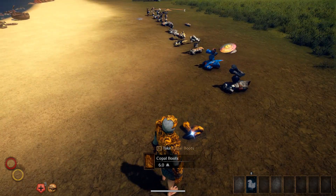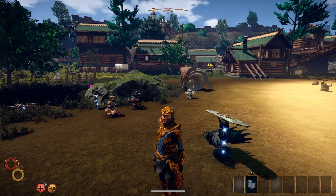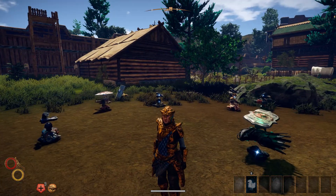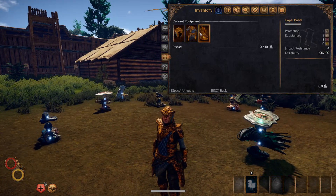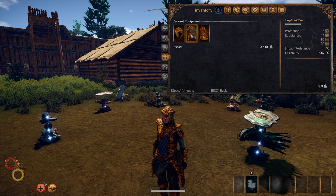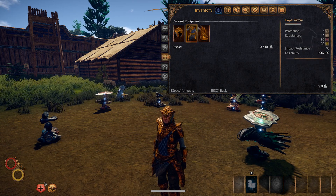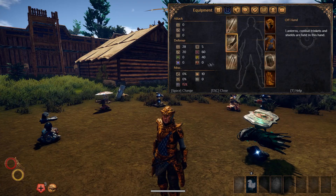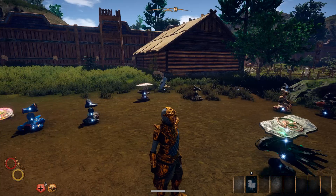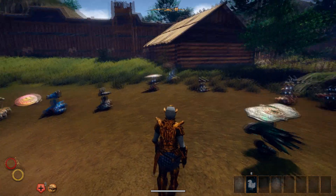Next we have the Copal armor set, which also looks really good. I actually like the gold — it's Copal but it looks like gold. Here are the Copal boots, the helm, and the armor — you can see the individual stats. It's got pretty good resistance against lightning for the entire set. There are your defense stats, and for those of you who just like to RP a little bit and match your outfits, this is probably a really good outfit to have.